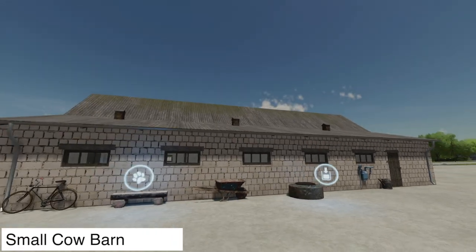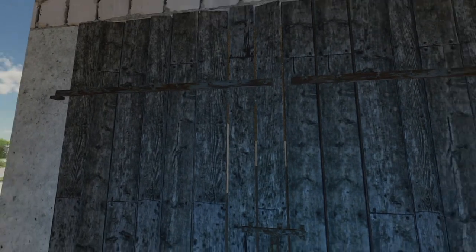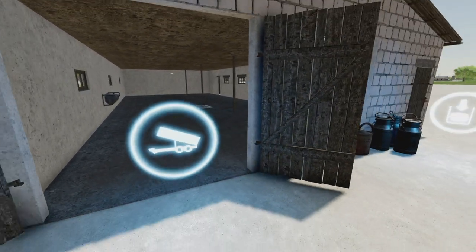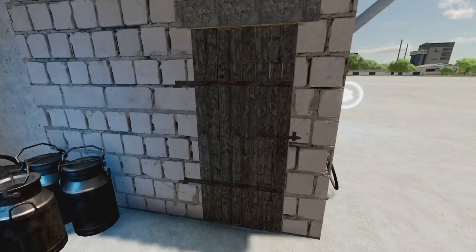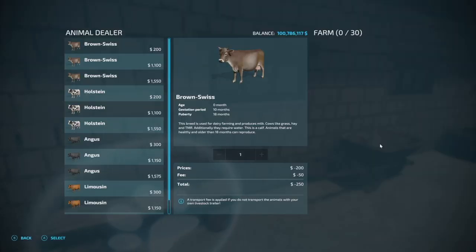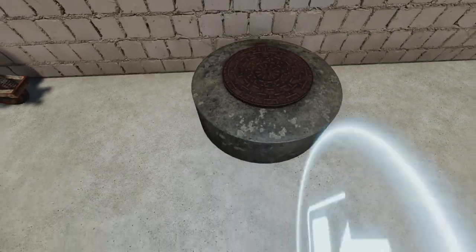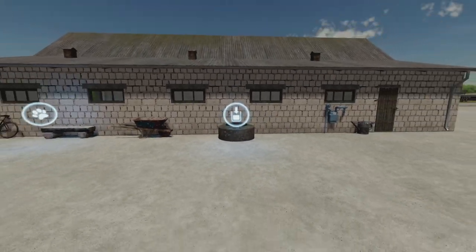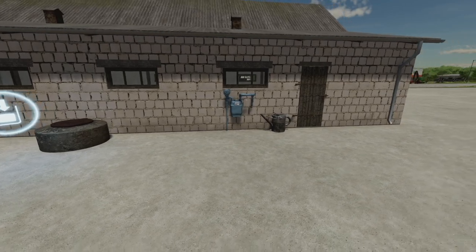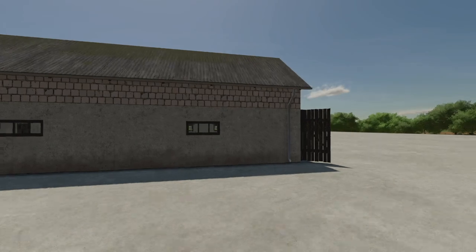The third is the Small Cow Barn from 750ti Monica Michael LS. Food goes in one spot, milk is collected through another point, and water has its own trigger. It holds 30 head of cattle. It looks very good if you're looking for something really small. Found under Animals > Cows.